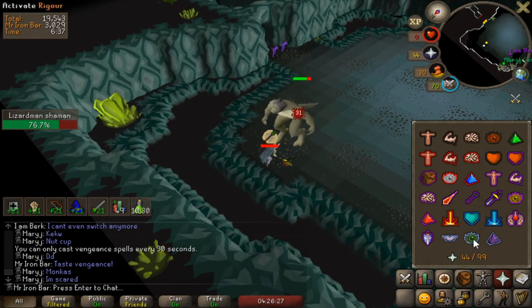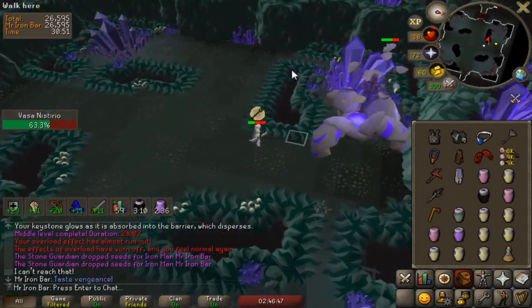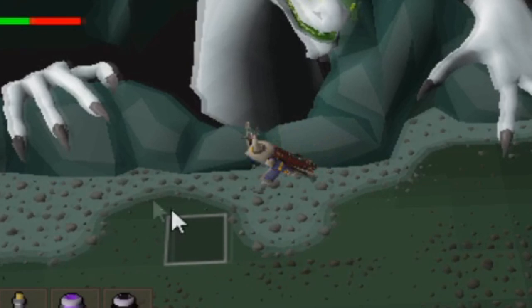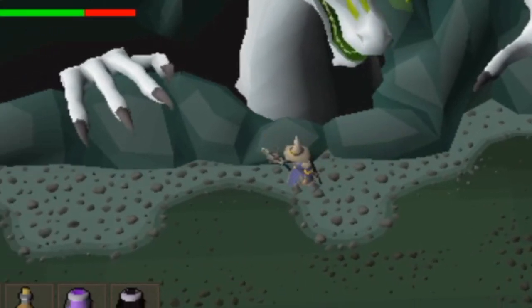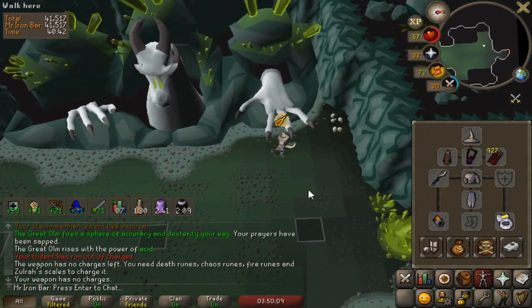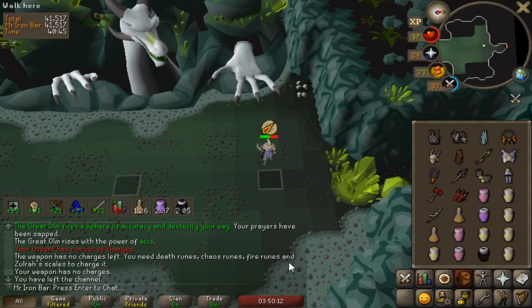I hit a 57? Oh, that just hit a freaking 90! It was at this moment he knew he fucked up. I have no charges — I just wasted 40 minutes doing this raid.